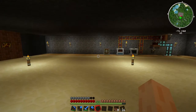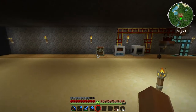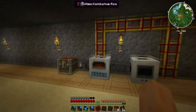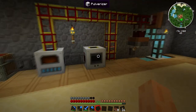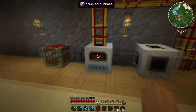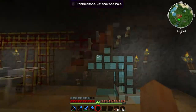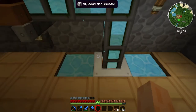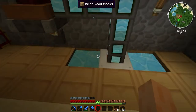Hi there everybody, Oli here aka SecretNimbus, here with another Feed the Beast Unhinged let's play video. At the end of my last episode I had set up my early game Thermal Expansion machines: a pulveriser and an iron powered furnace to smelt dust, a couple of steam engines to provide MJ's, and also an aqueous accumulator to provide water to my steam engines.